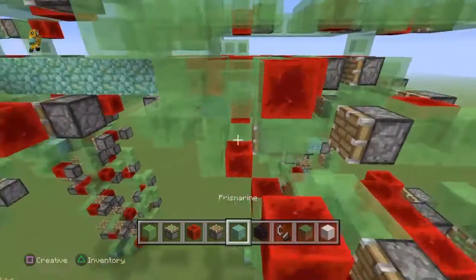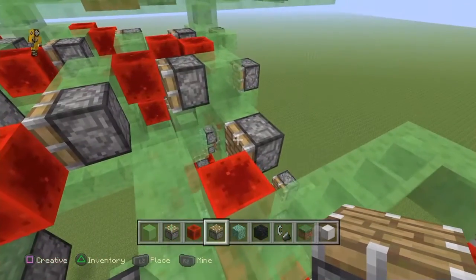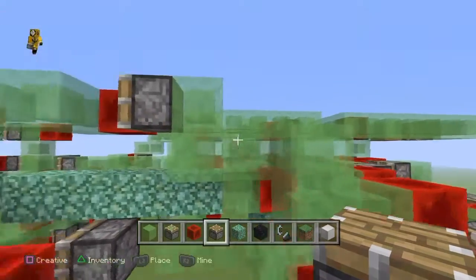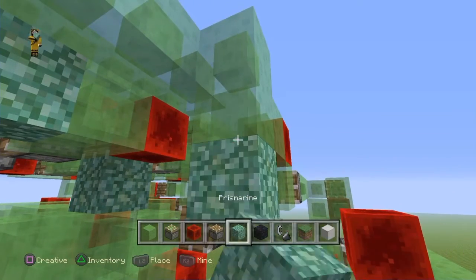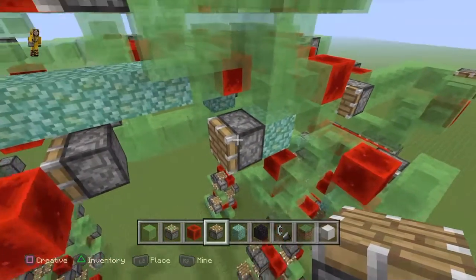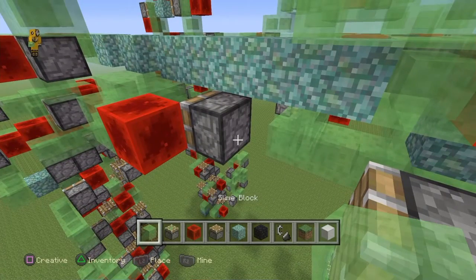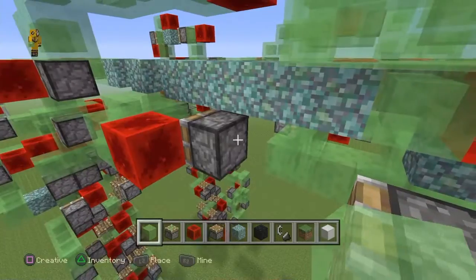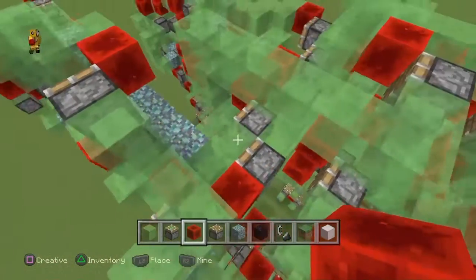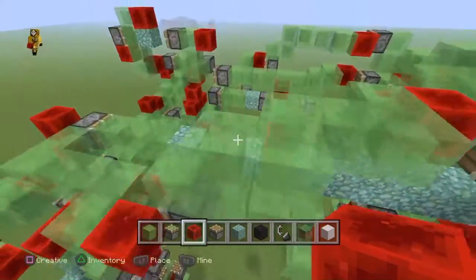So when this sticky piston hits this redstone block, it'll grab this segment and completely reset the machine without us having to do anything. To do this, all we have to do is count. We already counted: one, two, three — and it's the fourth move we're trying to prevent. So we have move one, move two, come up here for move three, and now we're trying to prevent the fourth move. This is way too far away, so we come down this way, throw a block in right here, and have a piston here. This puts this entire segment at 12 blocks, which is exactly what we need.